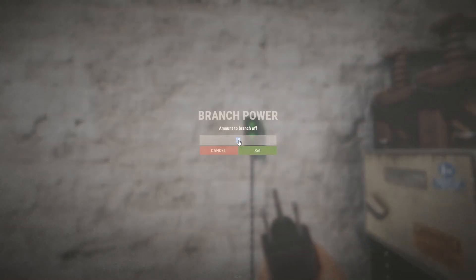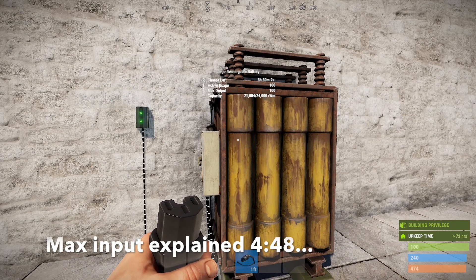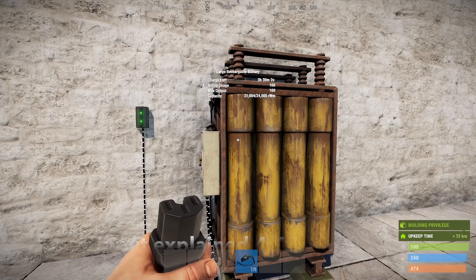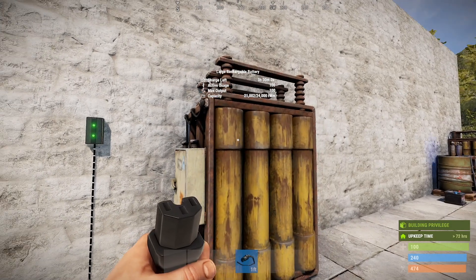Now even if we're outputting 100 units of power here, it just means that there's a little bit of balance and it will just tick down very slowly. But it's a big change to what they previously had. So I'll set it back to 15 here and we'll see it going up.